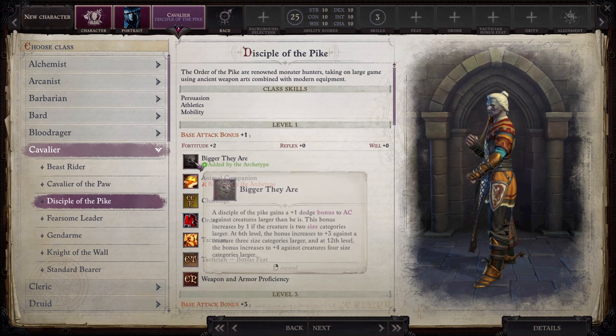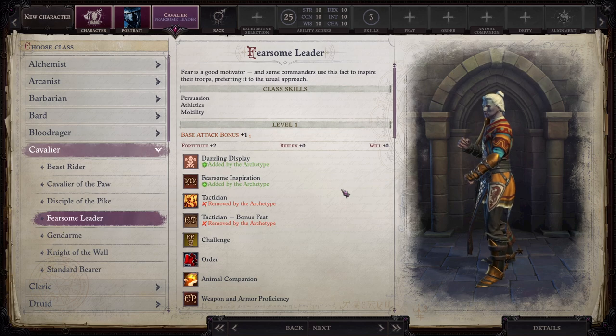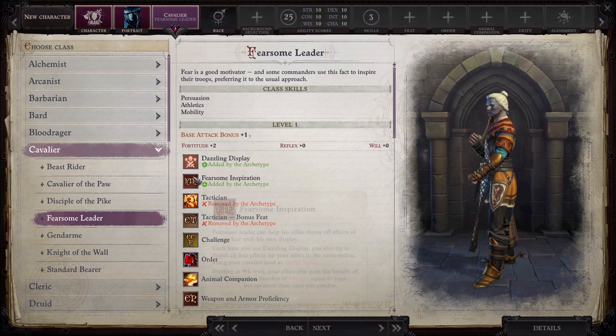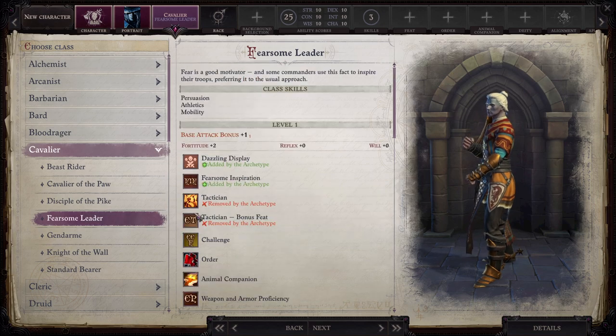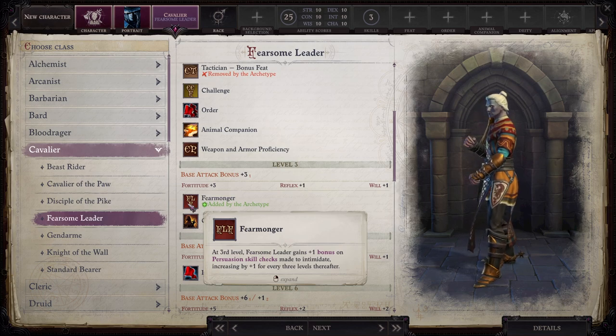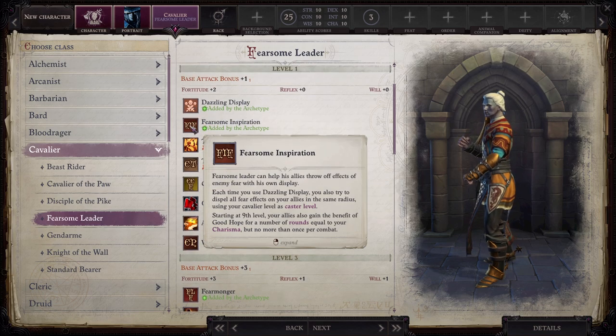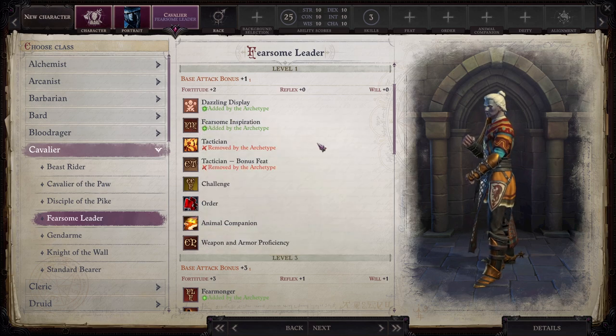A Disciple of the Pike gets advantages against fighting larger enemies — enemies larger than themselves. A Fearsome Leader is an Owlcat-created archetype, not part of the tabletop. They build around Dazzling Display and Fear. I think an Orc would make for a very good Fearsome Leader, if only for Fearmonger. At third level, the Fearsome Leader gains a +1 bonus from Persuasion skill checks made to intimidate, increasing by +1 for every three levels thereafter. They also can use Dazzling Display to try to remove Fear Effects from their allies. It's a pretty neat class, but not what we're going for.